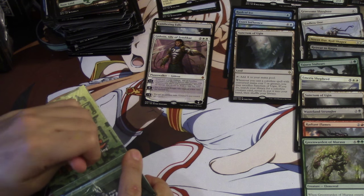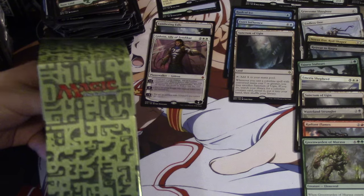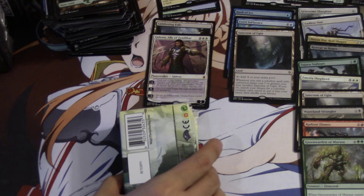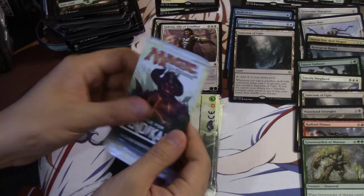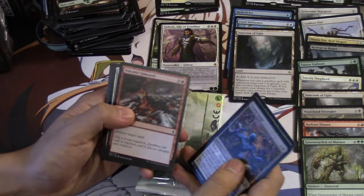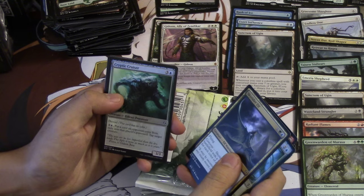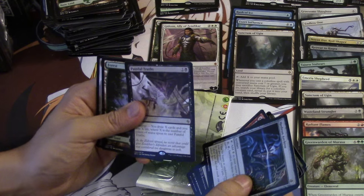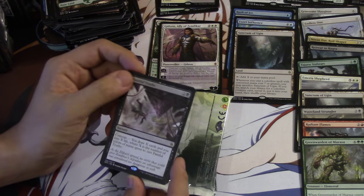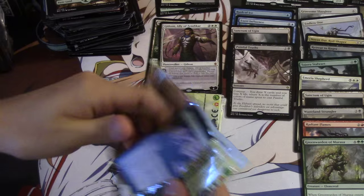These videos are going to be super long just because I have to open these kits. You should see the room I'm in - I've already opened two booster boxes so it's just packs everywhere. Let's save the pre-release card for last - it's actually kind of more exciting that way. A foil pre-release card is not that much different from the regular foil. These kits should provide additional value. Cruiser Archive - Painful Truths. I've not seen this card - if you are tri-color you get more value.